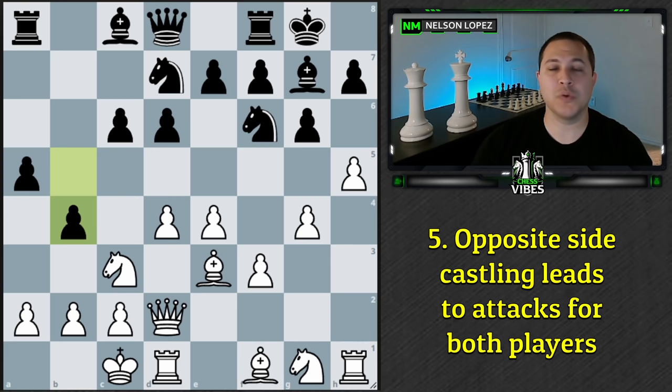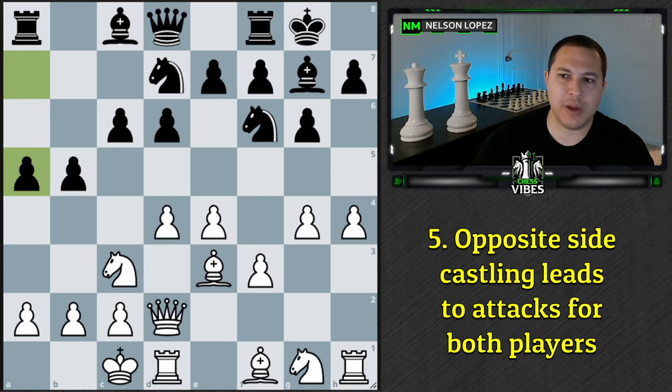Here's a pro tip for opposite-side castling positions: think about whose attack is going to happen faster and whose attack will have the biggest threats. If you can create a checkmate threat in one or two moves and your opponent's attack will take three to five moves, then it probably makes sense to attack. On the other side, if your opponent is about ready to create a checkmate threat and you're not ready, change your thinking to how you can defend and deal with those threats instead of counterattacking.